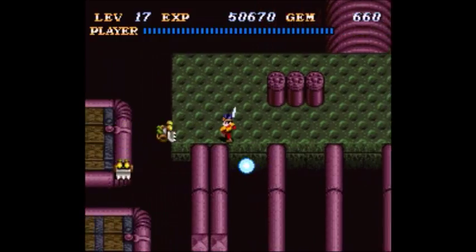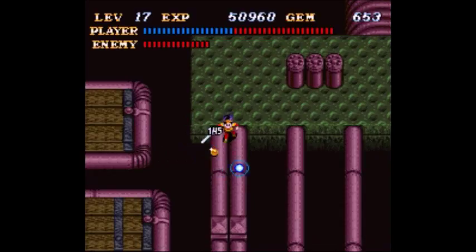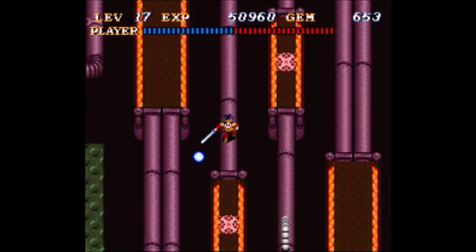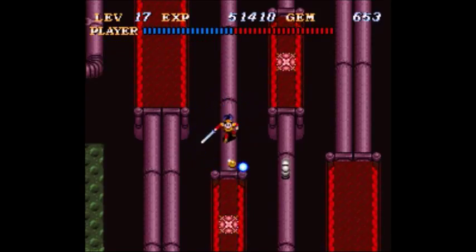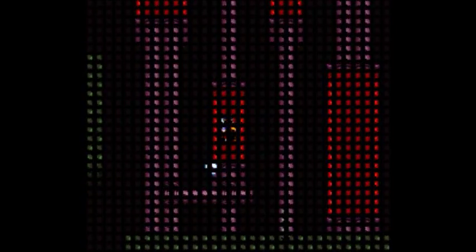I have to equip the ice armor. The thing is, if you forget about it, these monsters here will crucify you. And these red spots in the pipes — they're everywhere. It seems like they just threw that in here just to annoy people. Well, gotta have challenge in your game somehow.